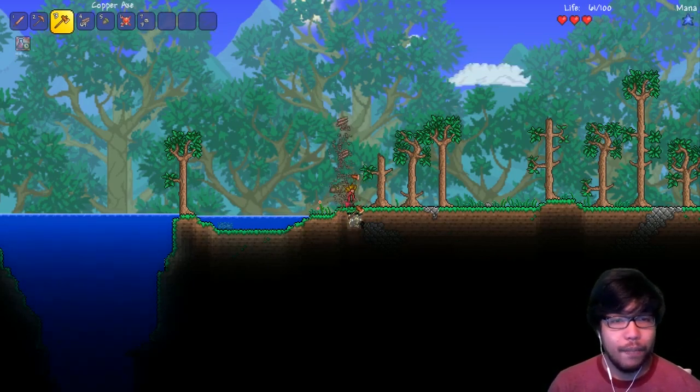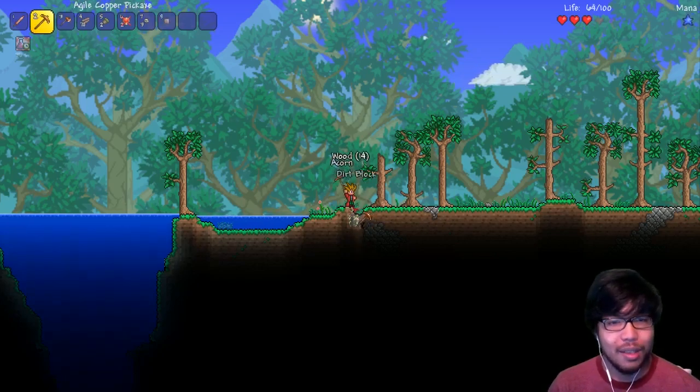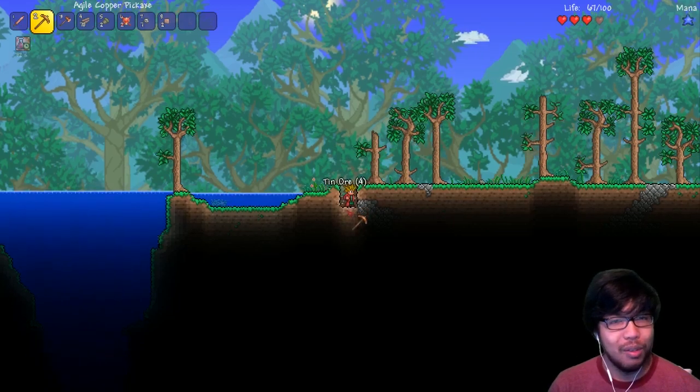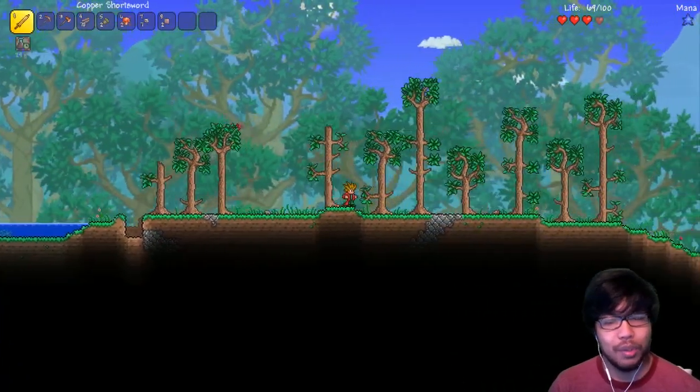If we come across any caves we might find some pretty cool new items - like yo-yos! Yes, they added yo-yos! We're picking up tin ore. I'm using copper - this is the worst weapon you can have I think.